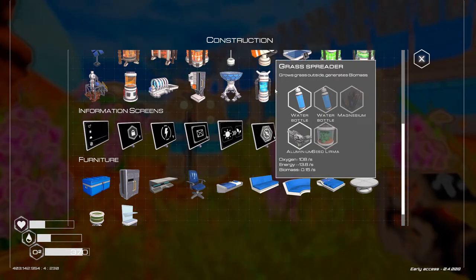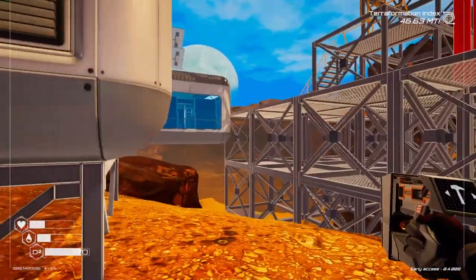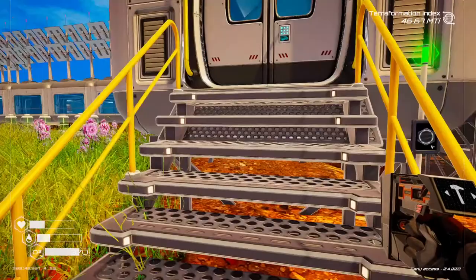Now what I want to do is I want to start producing a lot of these. They do require fertilizer. That's why I got the eggplant going. And the algae. And the algae is actually growing pretty good. We do have the algae tier 2. Algae spreader tier 2, which can actually make things. And we're actually going to place that down right now and gather up any more algae that's available.